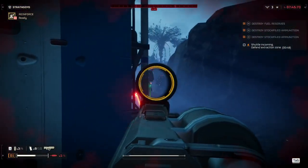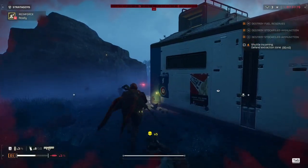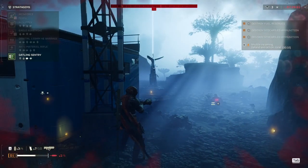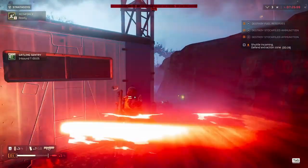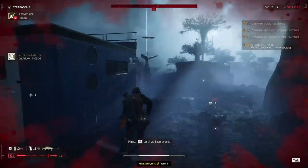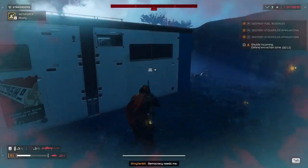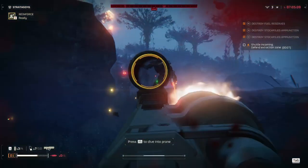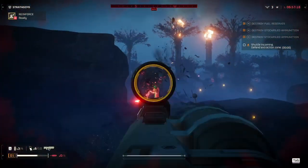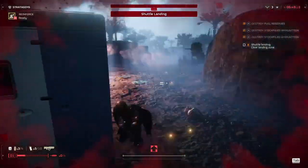Don't be that guy. We're here fighting as a team, supposed to be liberating — not extracting without our friends. I get it, sometimes the mission's gonna be kind of long and if you're in a rush, at least make it apparent and say something. But most of the time I'm trying to do as much as I can within that time frame to maximize experience and all the bonus stuff. If you're not gonna do that, don't join my game — if I see you heading to call in the extract early, I'm going to start kicking people. Be a team player in the name of democracy. We're all here fighting and trying to survive, but we have to do it together.